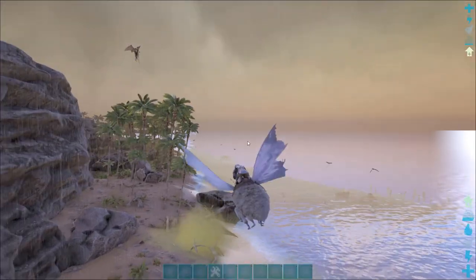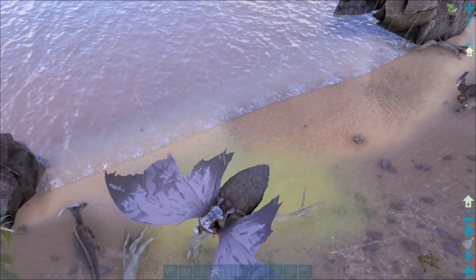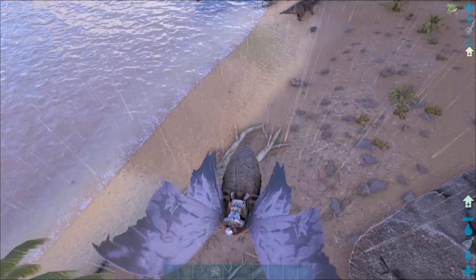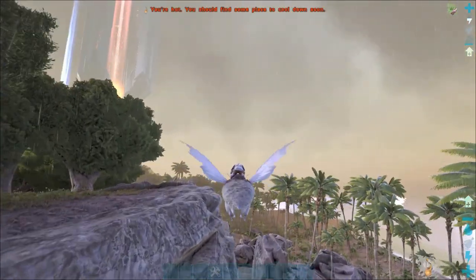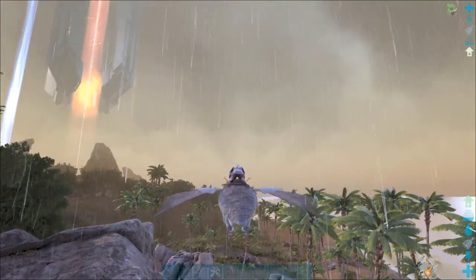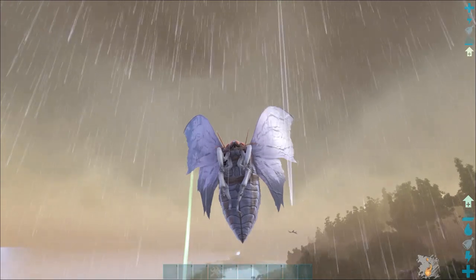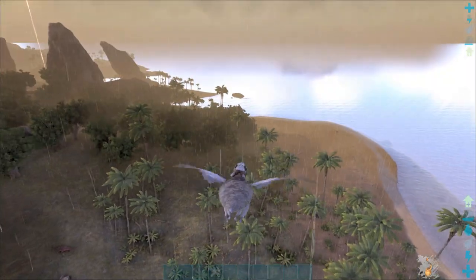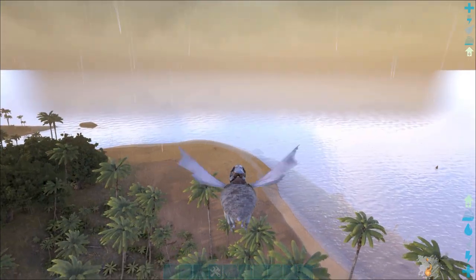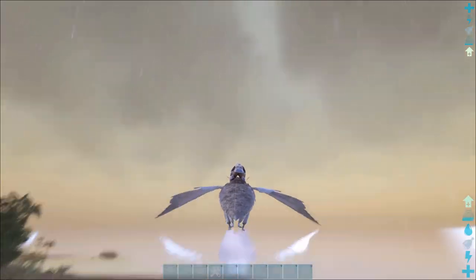Now, it's also a really awesome strategy to use these guys for soaking. A lot of people ask why you'd use them for soaking. If you've ever seen a sky tower, you'll notice it only has three to four, maybe five turrets at the very top — and that's good for the Lymantria because they can eat vegetable cakes and soak very well. If someone has turrets set to players-only, you can literally just sit there like a wall and soak all the bullets, then fly away.